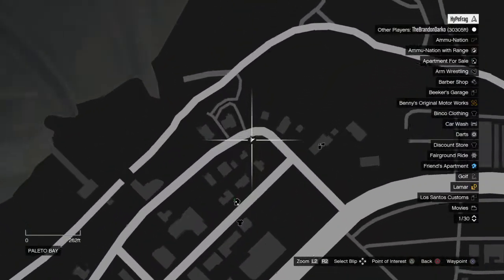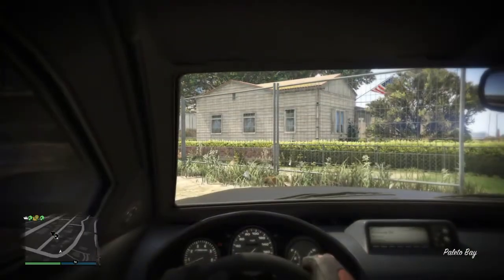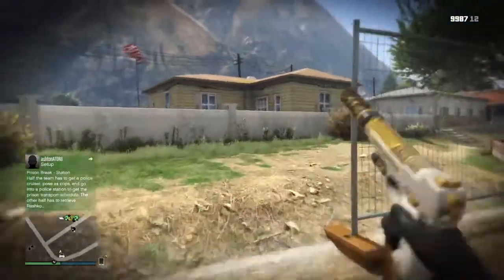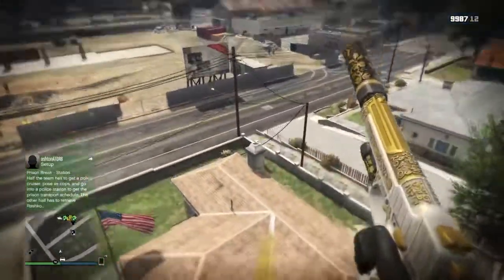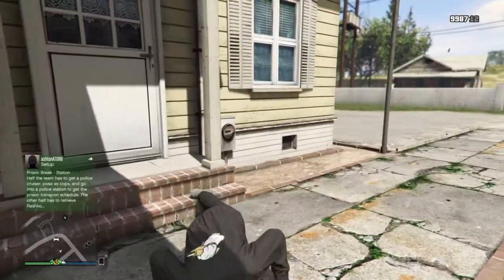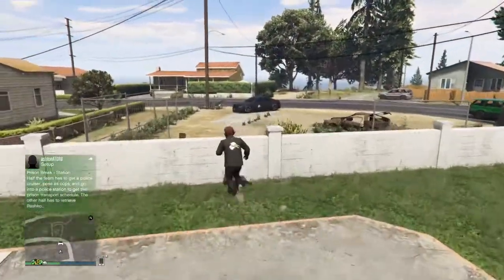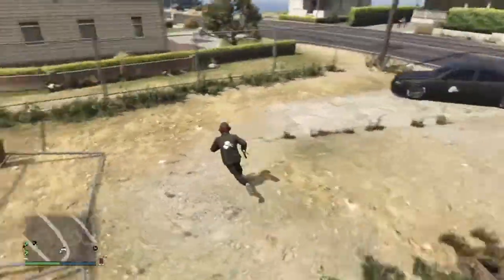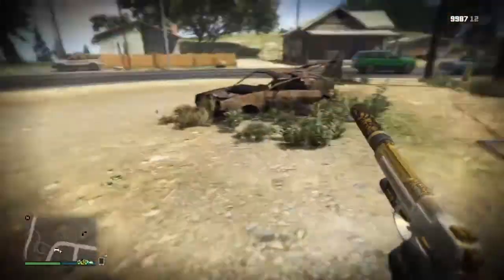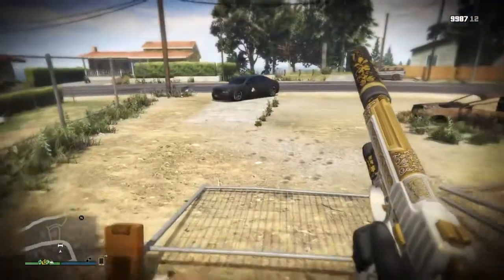For the next glitch, head over to the location shown on the map — it's near Palito Bay. Once there, there will be a house with a knockdown fence. To begin the glitch, enter first-person mode, so this won't work on last-gen consoles. Once in first person, run up the gate while holding a pistol and you will get launched into the air. Note that walking in the air after the launch does affect the glitch and may reduce its effect.